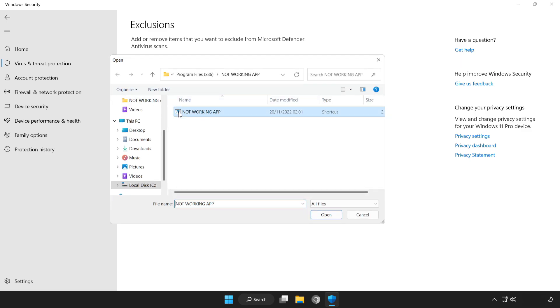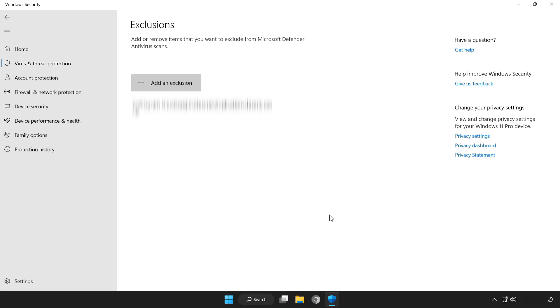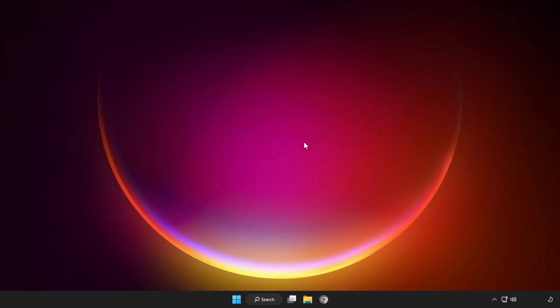Try File or Folder and find your not-working application. Select it and click Open. Close the window and restart your PC.